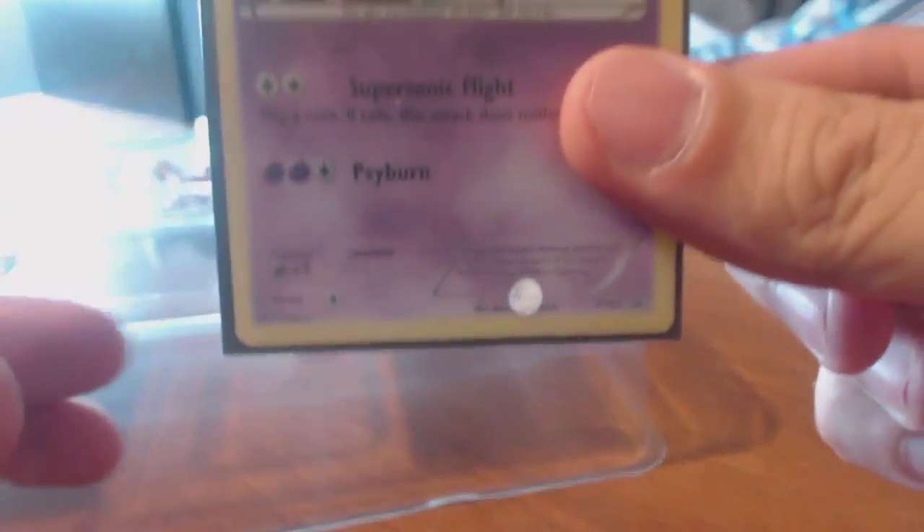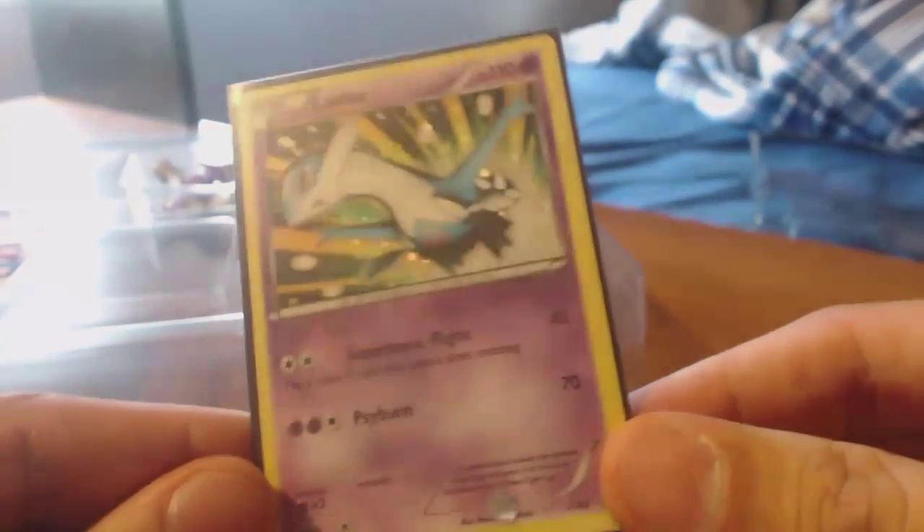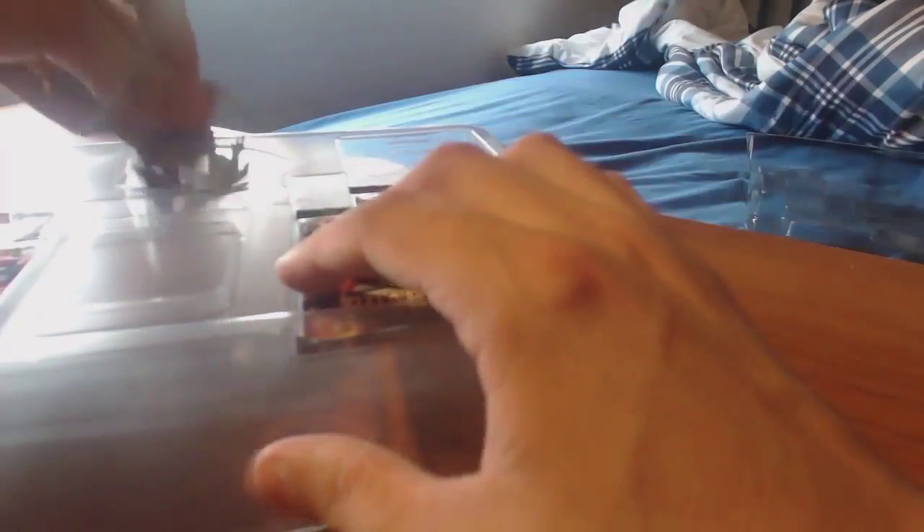Super Sonic Flight — flipping a coin, tails means the attack does nothing — and Cyber. I don't know why you'd even want to use Super Sonic Flight unless you actually have to, because flipping a coin on tails means the attack does nothing. It's kind of a risky play.